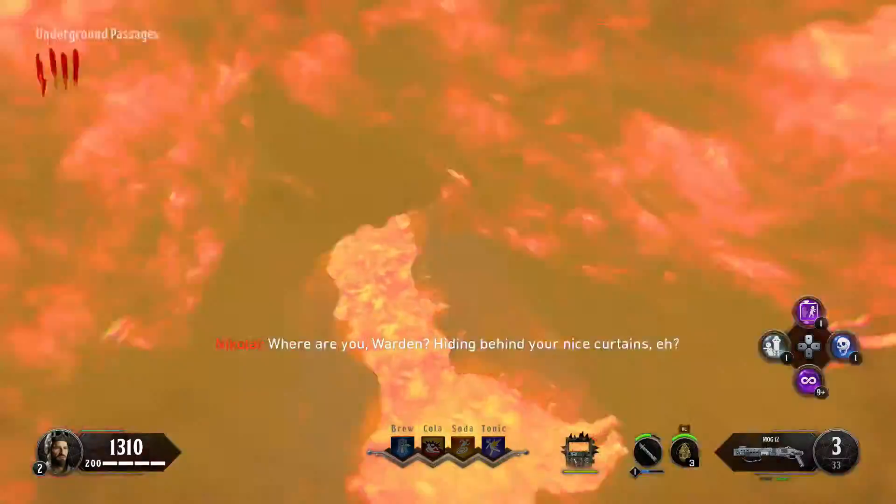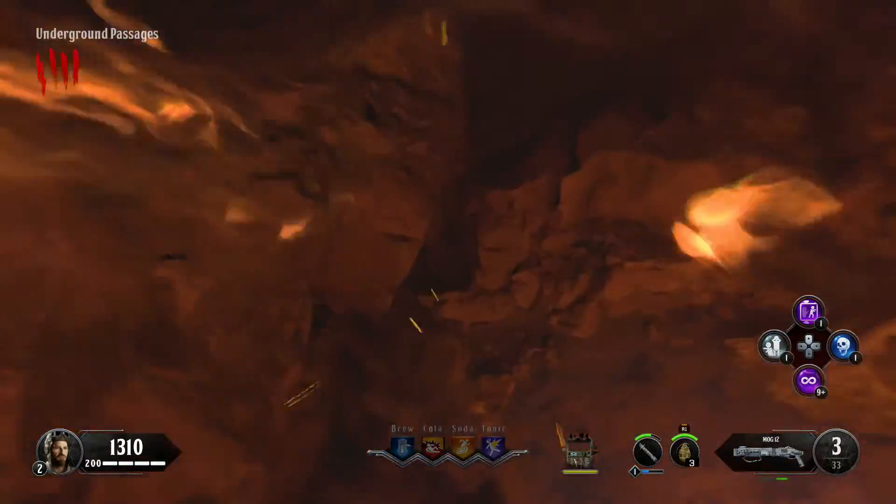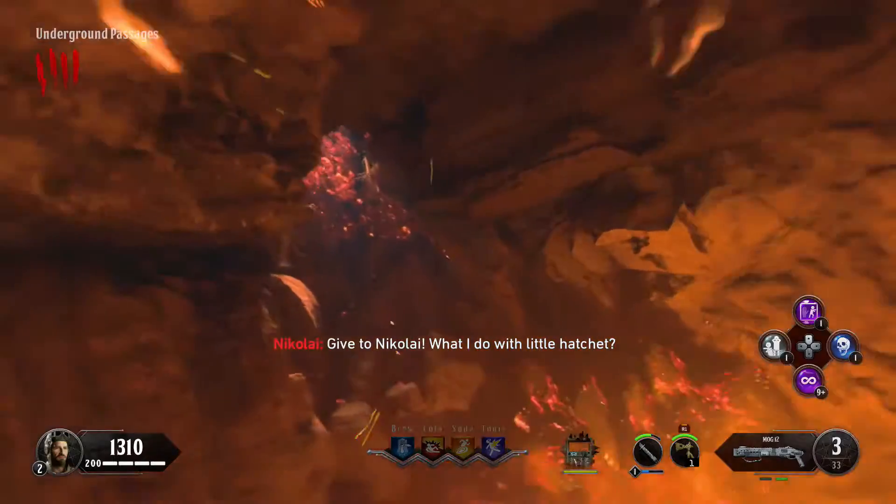Once you've got the third bird in the last three rounds — only one spawns each round — you're going to find a final bird, and this one's the hardest. Go swap your Monkey Bombs and pick up the Hell's Retriever from that tunnel — Mount Doom.